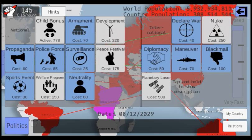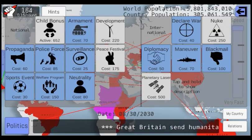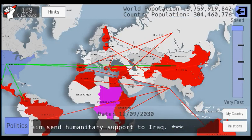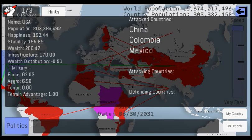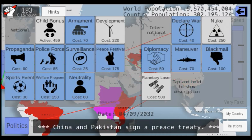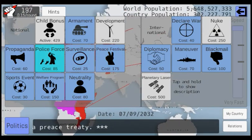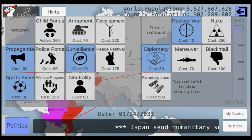Do I do propaganda or do I go straight for military? Maybe I go for welfare, which will make my people happier. What is our stability? It is currently on the rise, so I don't really have to worry about that. But I will begin to kind of invest in our military.